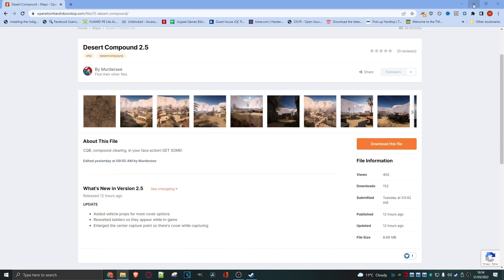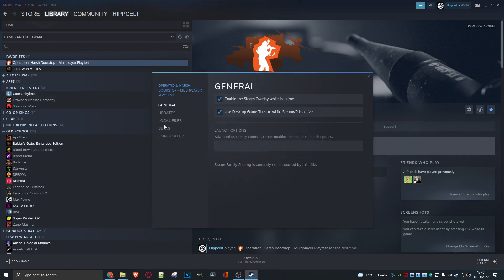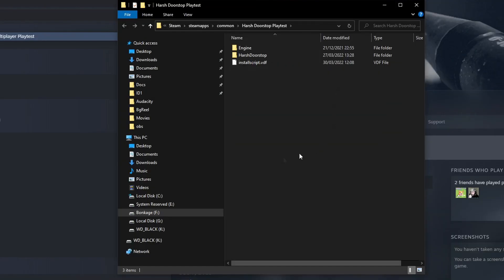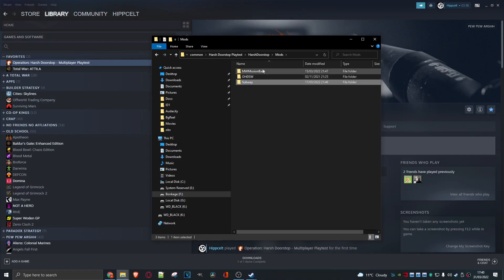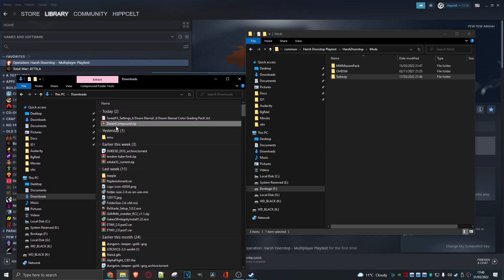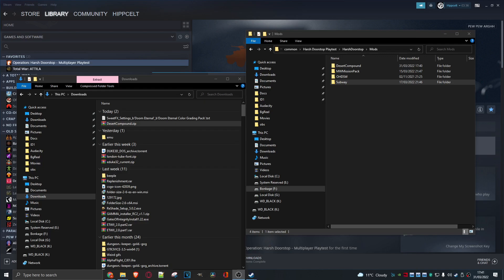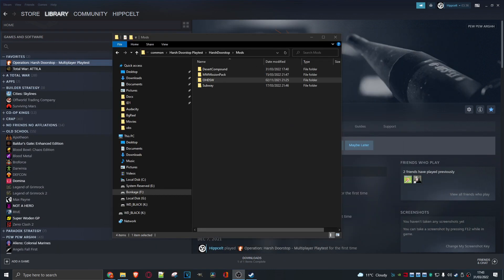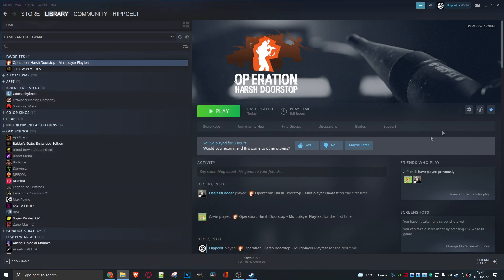So where does that need to go? Come back to Steam, go to the Operation Harsh Doorstop page, click the little management cog, select Properties, go to Local Files, Browse, and here we are inside HarshDoorstop. Click on the HarshDoorstop folder. If you haven't got a mods folder you're going to have to create one - right-click, create new folder, call it 'mods'. To install that mod we downloaded, extract it here. I'm using WinRAR but you can use whatever you like.